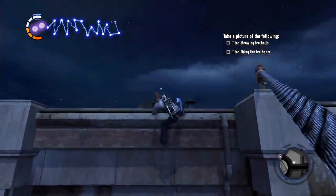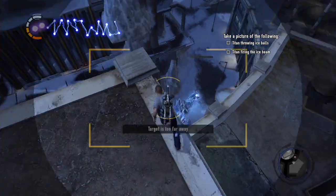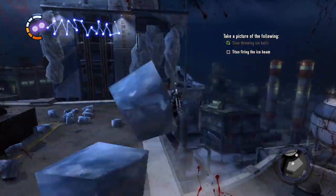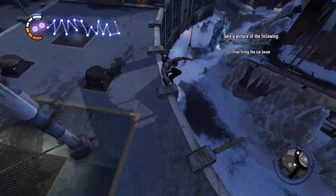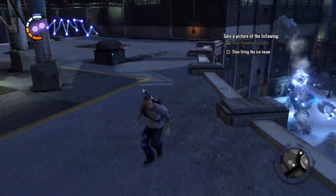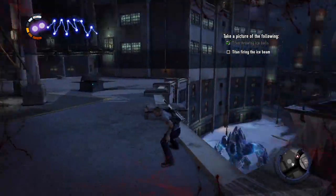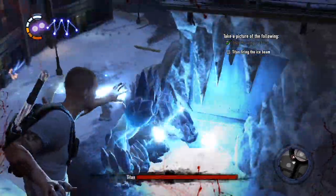Why are they mad I took a picture? I'm not the first person to take a picture of the ice tower. Just got to get some pics of this dude's two main attacks. We don't seem to need a picture of his little AOE ice attack, at least not yet. It can sometimes be a little tricky to get this guy to actually do his attacks. If you want him to do the ice balls, get up high — he'll usually do that one. And for the ice beam, you tend to have to be on his level — kind of increases his odds of doing that particular move.